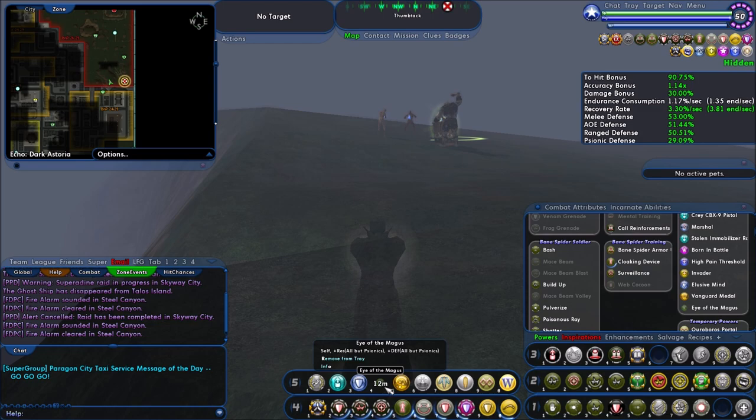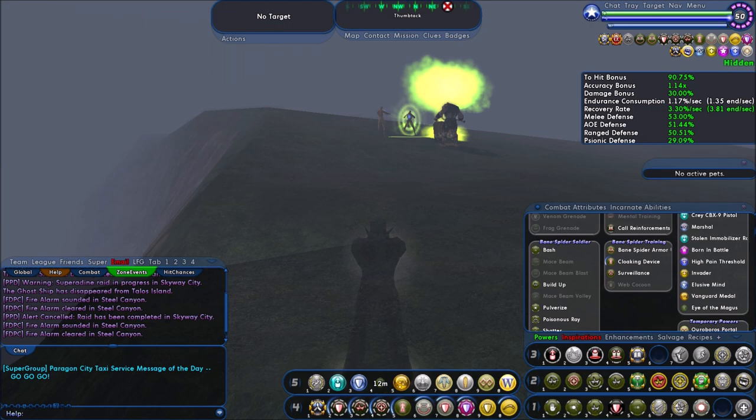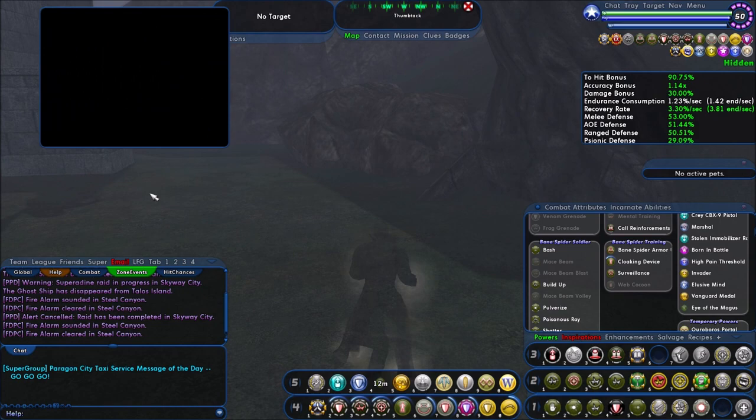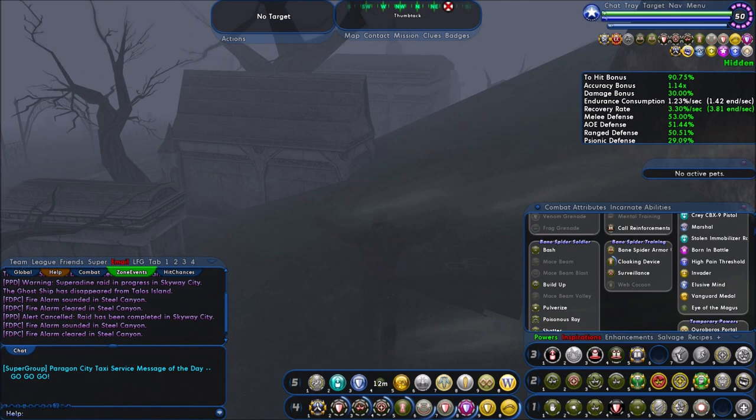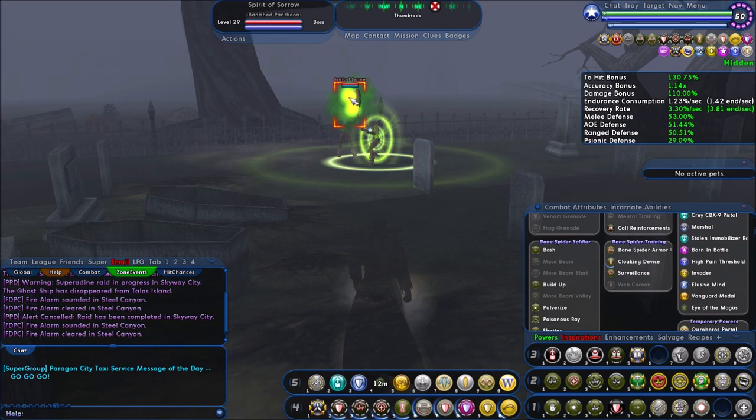We're in Echo Dark Astoria. If you look at your map in the upper corner, this big red zone is a good place for hunting Mass. These are little floating bastards. I'll show you where they are — I'll show you the pattern. I just follow the wall; it really is a wall-in area. You're looking for a glowing mass, basically anything that draws your attention like glowing energy. Sadly, these guys will throw up big bonfires of glowing energy and you'll think it's a mass, and it's not.